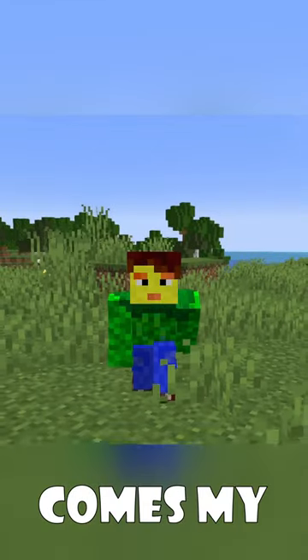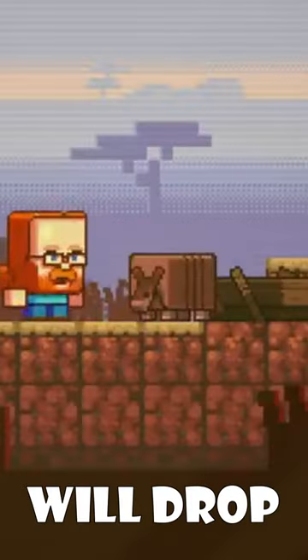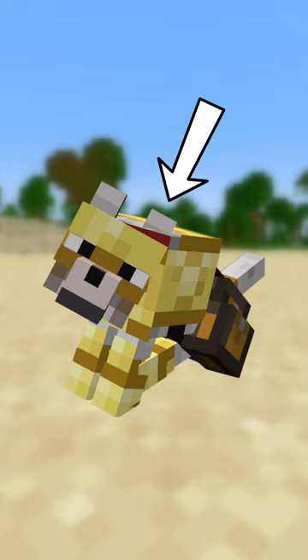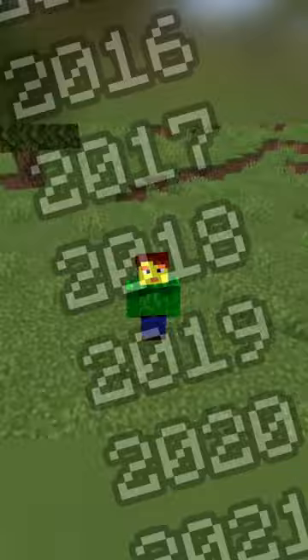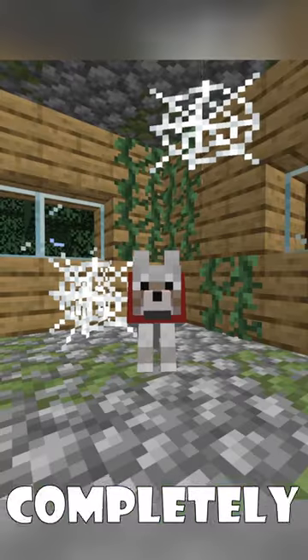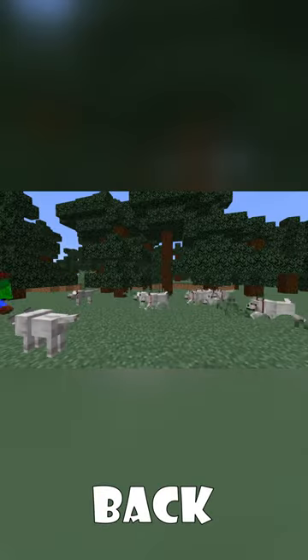Now, here comes my favorite — the armadillo. This guy will drop scutes to craft wolf armor, one of the most wanted community features. This request has been around for years. Nowadays, wolves are seen as completely useless, and this would bring them back. Come on, look at this cute guy. Vote for the armadillo.